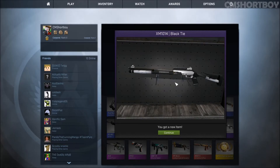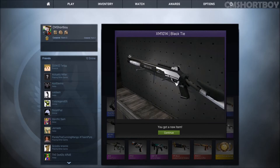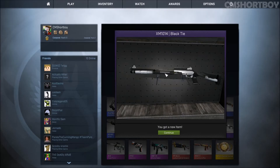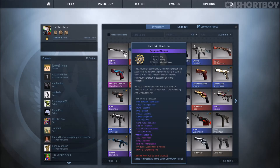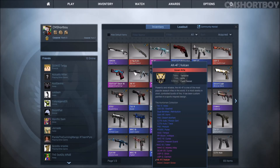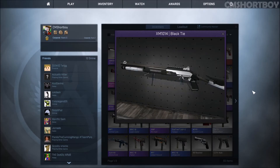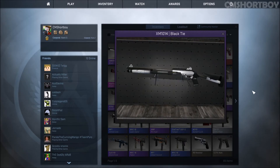XM1014 Black Tie. The skin actually looks decent. As for quality, I'm going to say minimal wear, if not factory new. Hopefully it sells for a good amount. It is a purple. Minimal wear. Okay, it is a purple, so that's pretty good. Out of curiosity, how much does this sell for? Did we at least get our money back? We did not get our money back. Freaking A, dude. But the skin actually looks pretty cool — I do like the whole black tie tuxedo look to it. I personally don't use the XM, but I know someone that does, so I'll probably just give this to them. But with that, we are about 210 in the hole.